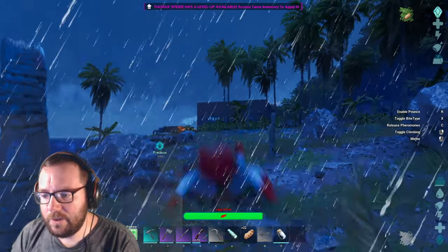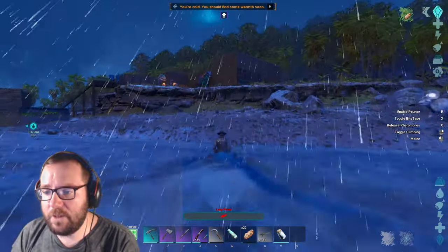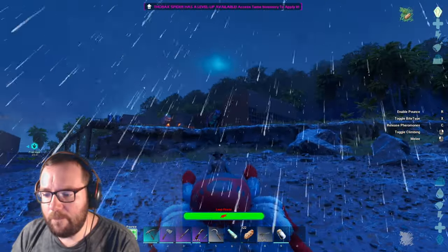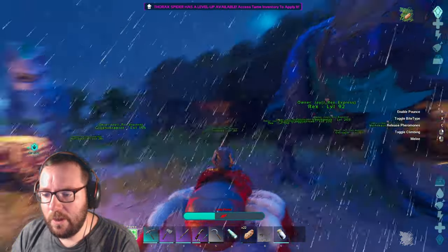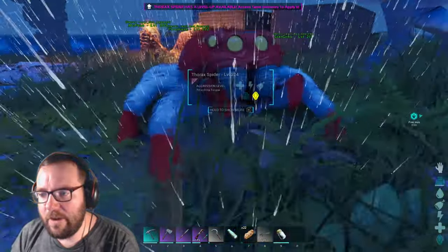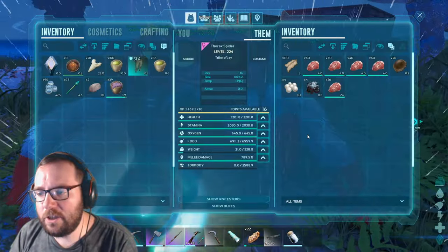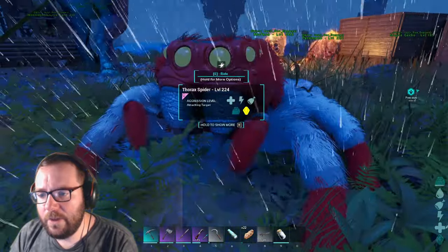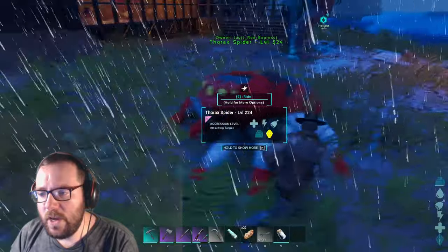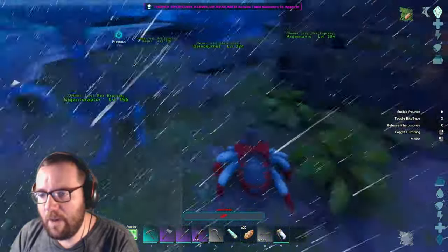Let's toggle climbing - well that's cool, we can climb the wall! We sure can. Let's see about this Troodon... yeah, we just knocked him the hell out. We're really good actually. I'd say you're pretty cool. Let's do a leap back to base - okay I did not want to bounce that way. Let's try to pounce back to base. There we go, perfect. So we got our little jumping spider dude - really cool looking. And you do have to tame the female in order to tame the male, just as a heads up.